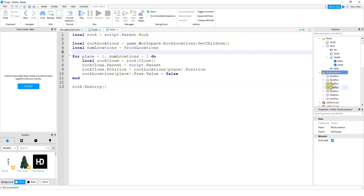We also want to know how many items are inside this folder, so we store that in a variable called numLocations, set equal to the hash sign and then rockLocations. So this part is getting all the children inside the folder, and numLocations stores the count of items inside that folder. Next, we're going to use a for loop to create copies of the rock and place them inside the different possible locations.